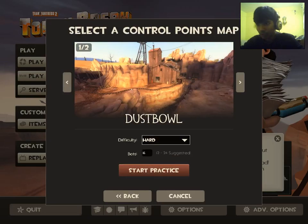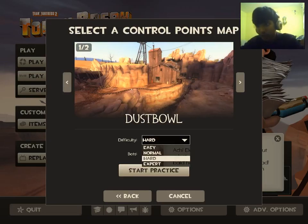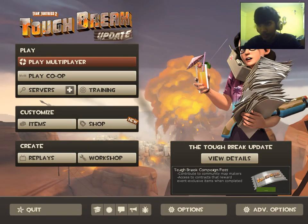Once you click on a map mode, you can select the difficulty of the bots and select the number of bots, and that's it — start practicing. After you have done practicing, the other thing is items.